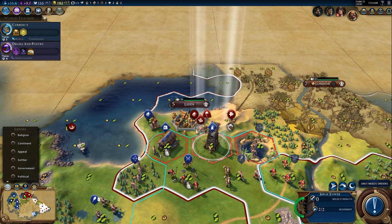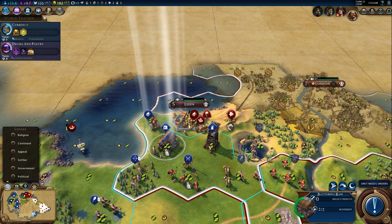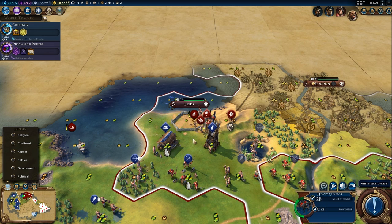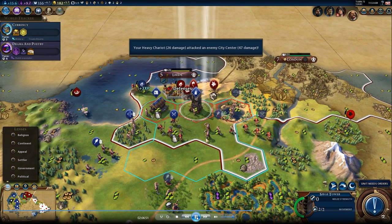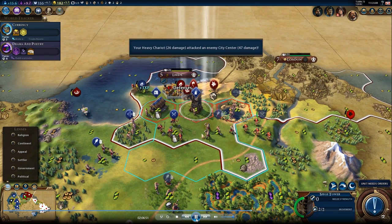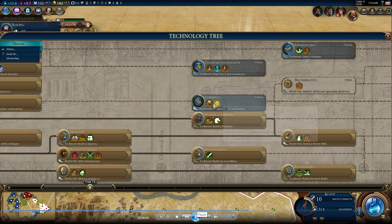I'm going to bring in a melee unit - both a melee spearman and a melee warrior. Heavy chariot: 26 damage attack to the enemy city. The animation for the chariot archer is pretty cool, I like that animation.